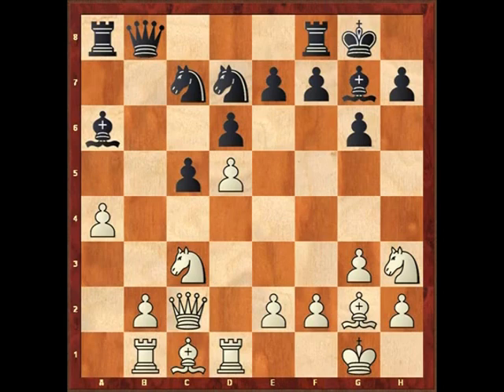Now the way Black plays in this game I think is rather slow. He's allowed White to set up the ideal opening formation for his pieces. White is now getting ready to play b3 and bishop b2, after which he should really simply be a pawn up for nothing.